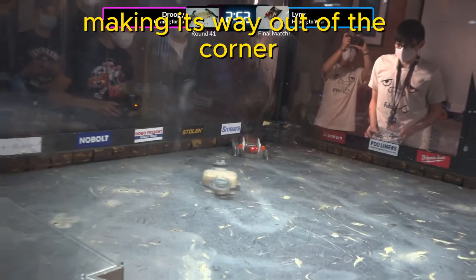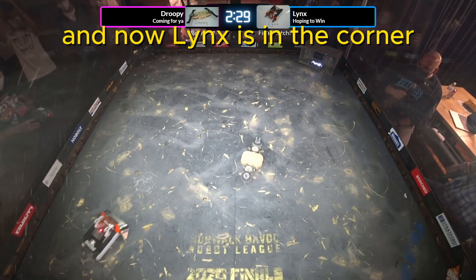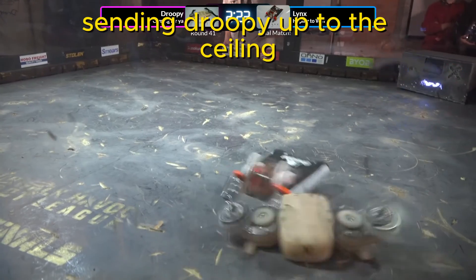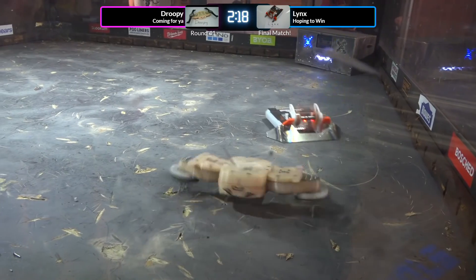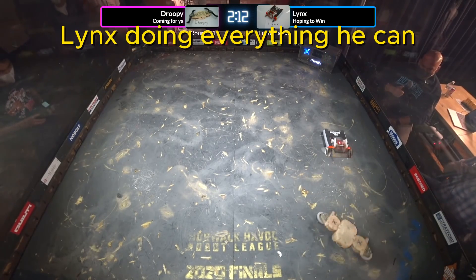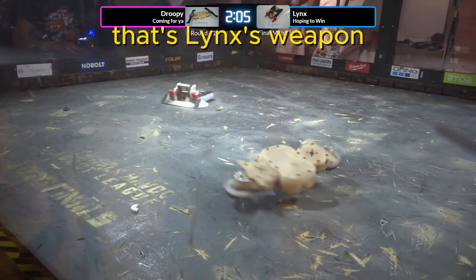Droopy making its way out of the corner. Lynx knocking Droopy up in the air. A lot of aggressive keeping Droopy back. And now Lynx is in the corner. Nice big hit from Lynx sending Droopy up to the ceiling. Droopy trying to get back up to speed. Lynx doing everything he can to keep Droopy in that corner — he's not letting him get out. And there we go, that's Lynx's weapon.